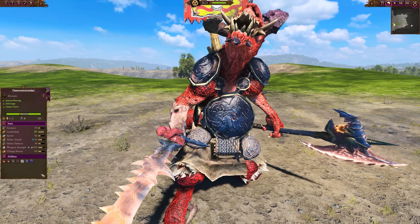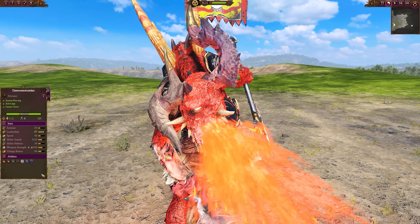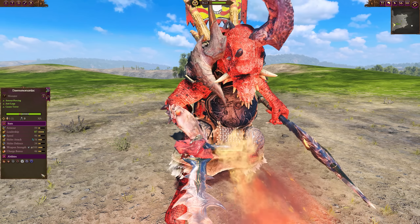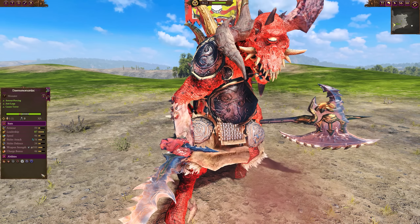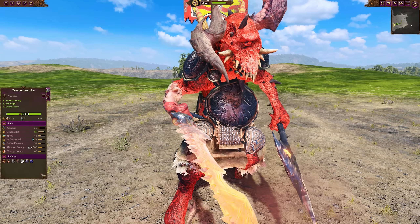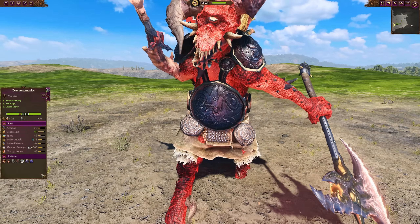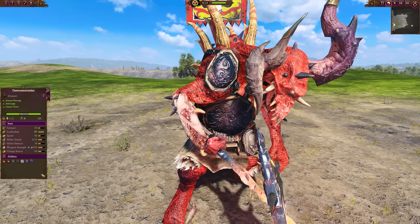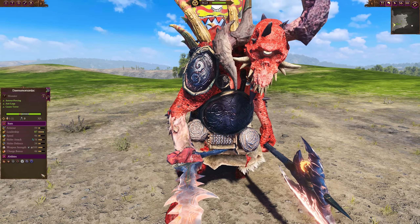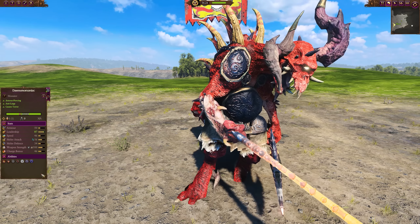And if a Bogtopus wasn't terrifying enough, maybe you need a Demonomaniac — that's a fun name. This thing is basically a bloodthirster in size, with big weapon strength, armor piercing, and anti-large. Just a massive damage dealer, which is already pretty terrifying. It also has physical resistance and regeneration, so good luck killing the bastard — a very nasty single entity monster. Obviously it doesn't fly like a bloodthirster, but just about everything else about it screams bloodthirster.